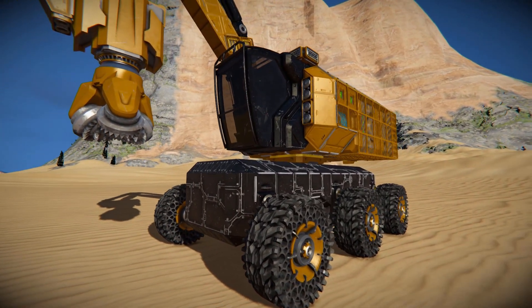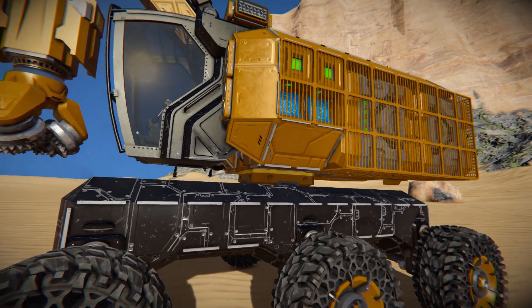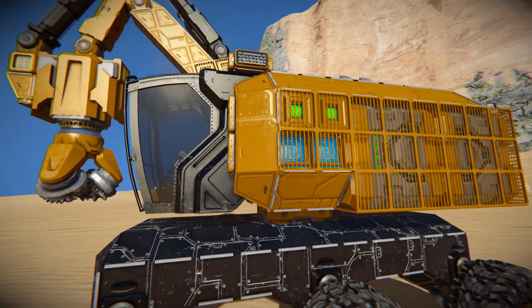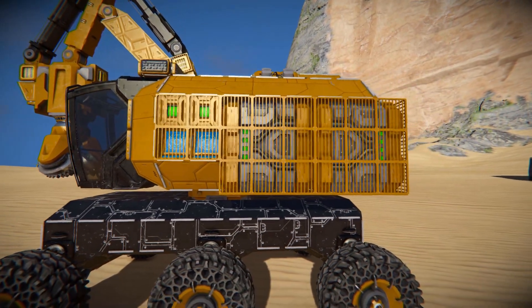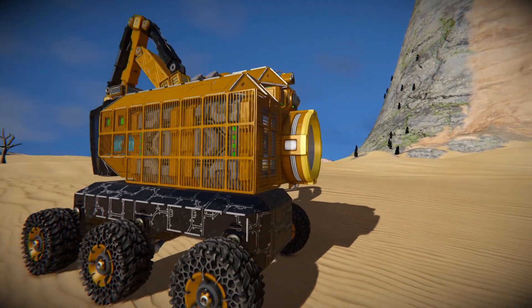Moving around the side, we've got a black base with wasteland wheels attached, which comes up to a rotor and then up to the main body of the vehicle. This allows you to rotate it around and get a better angle without needing to reposition the entire vehicle. We can also see some tunnel blocks, some programmable blocks, and two batteries hidden behind barred window blocks.